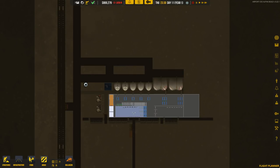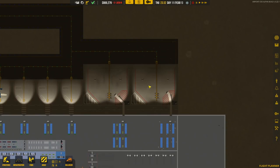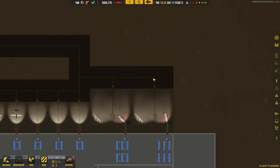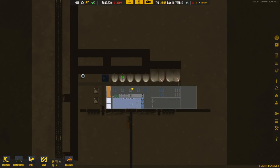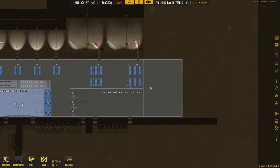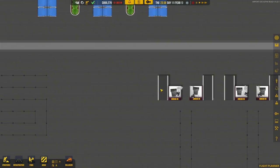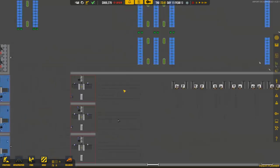Welcome back to Airport CEO! In the previous episode we doubled our medium-sized plane capacity. As you can see, this is a medium stand connected up to the tarmac, which should make us even more money. We've got 869,000 units of currency and we're doing quite well. There's a cool baggage animation going on there too.